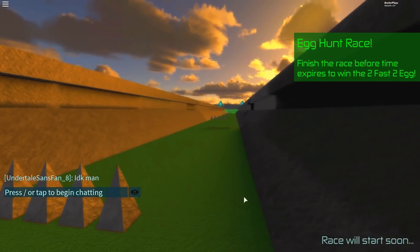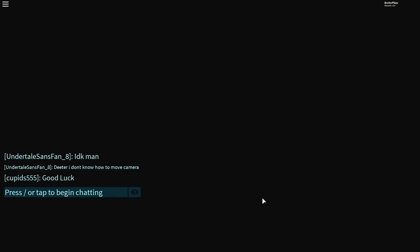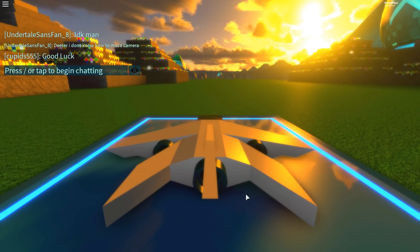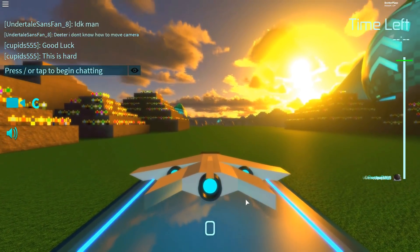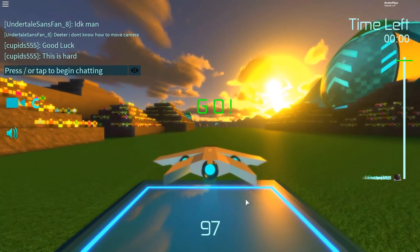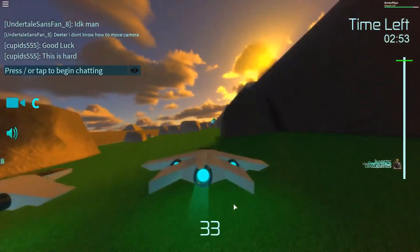The maps are chosen at random, so you might have to play a couple maps before you get this one. I had to play one before this, and then the second one came up as the Egg Race. It's probably good to do one or two to practice, because this game is kind of weird and hard to control. We're going at double speed here, and you do have quite a bit of time in the upper right — you've got three minutes to get to the end.